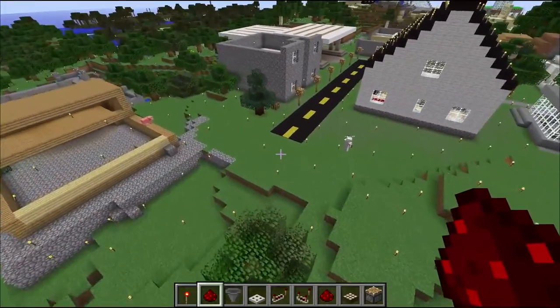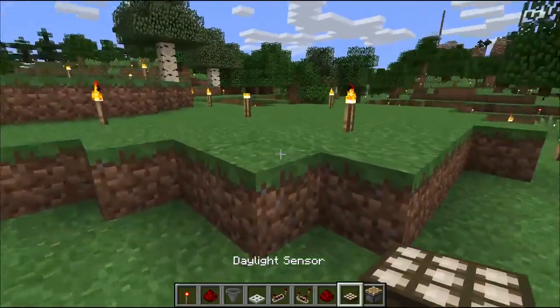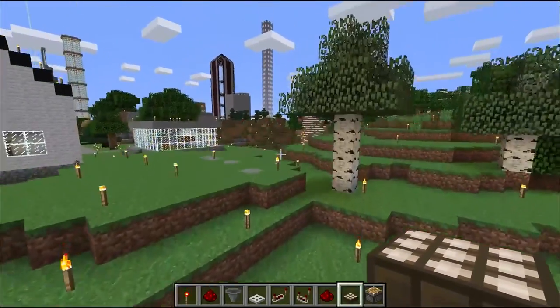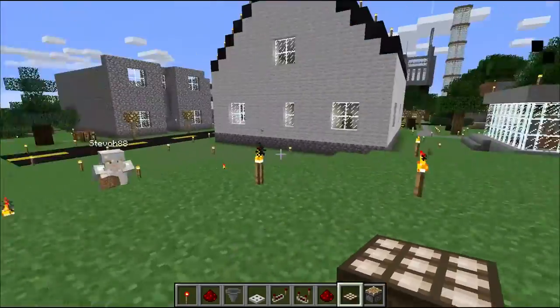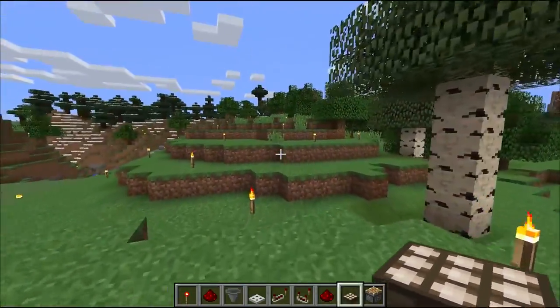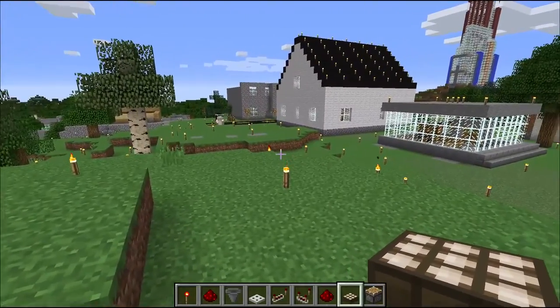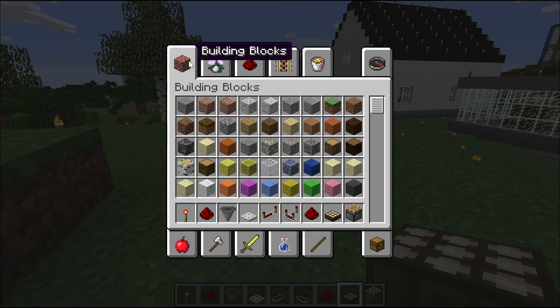We're building an automated tree farm. You probably know wood is a valuable resource, and who wants to spend all that time chopping down trees manually when you can build using redstone an automated tree farm to do all the work for you? It does everything. We're going to go through the first steps here. After you get the tree farm built, you can add minecarts to collect all the wood for you. But first step is actually getting the trees to grow and demolish themselves on their own.